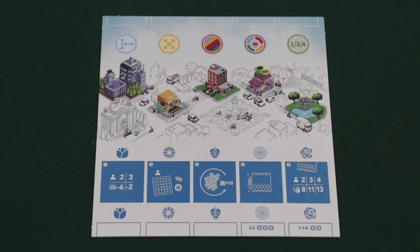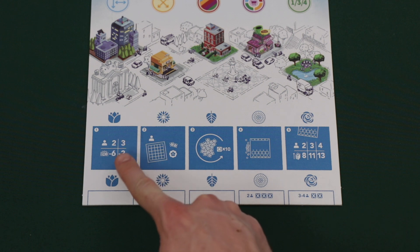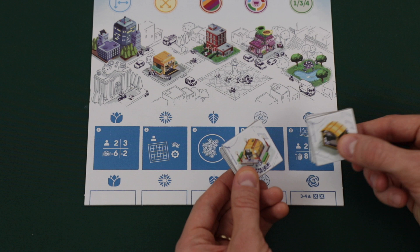To begin setup, place the town square board in the middle of the table. The remaining steps for setup are actually printed on the town square board. Then remove building types based on the player count. In a 2-player game, remove 6 buildings of each type, and in a 3-player game, remove 2 buildings. We'll be playing a 2-player game, so we'll show that example — make sure to remove 6 building tiles from each type.